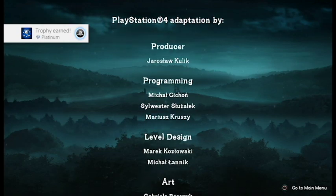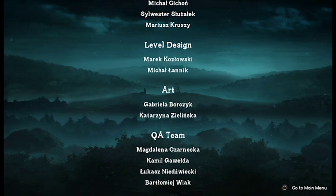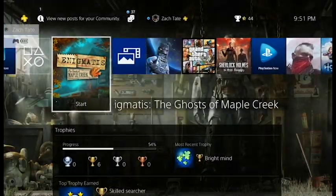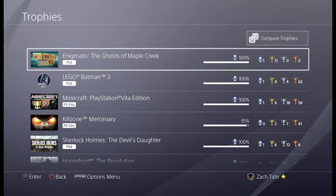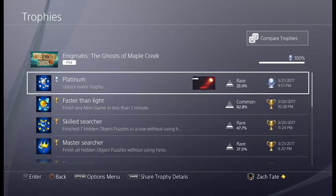But this one the puzzles are a little bit more annoying because none of the hidden object puzzles are set in stone. They're always different no matter when you're playing it — each time you play it it's going to be completely different, which is unfortunate. So this one is a little bit tougher overall, but it's still not too hard. As long as you follow a guide, it's like a three to five hour Platinum, so nothing too difficult.